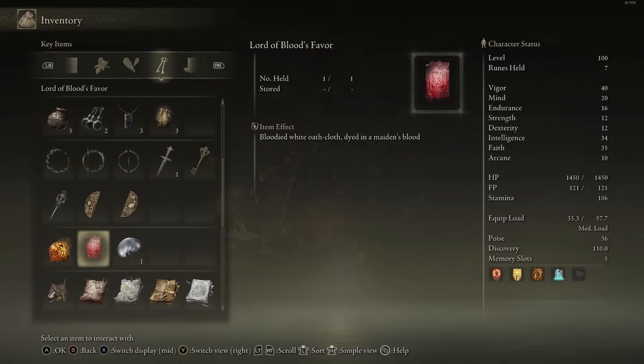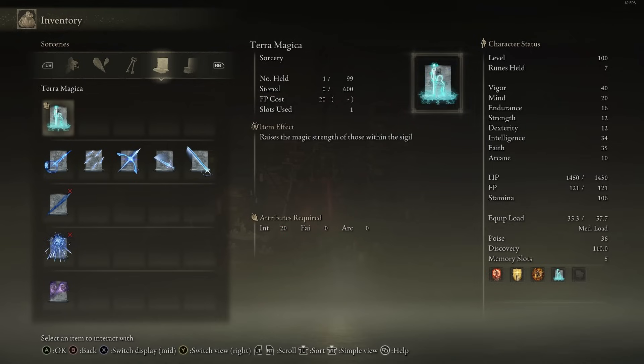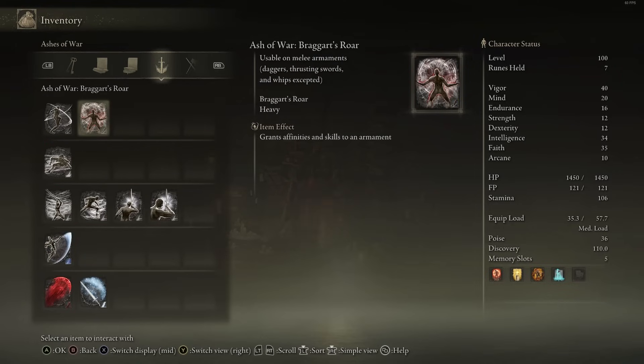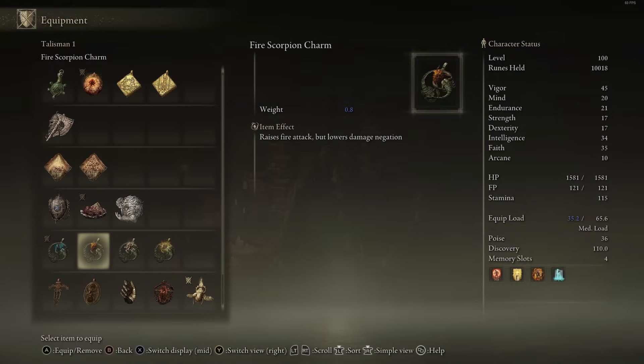We also have some of the best spells. For Sorceries we have Carian Slicer, Comet, and Terra Magica. We also have the Meteorite Staff and the Carian Regal Scepter. For Incantations, we have Catch Flame, the Black Flame Spells, some of the best Dragon Spells, the Erdtree Seal, Godslayer's Seal, and the Golden Order Seal. And on top of all that, we have Radahn and Mohg killed, which are the requirements to access the DLC.